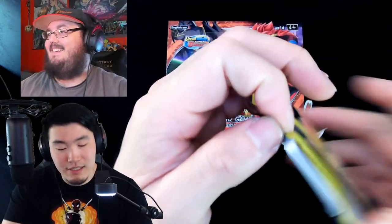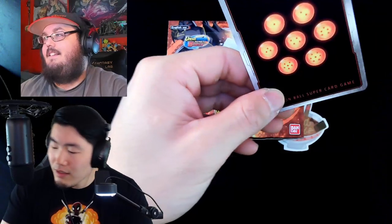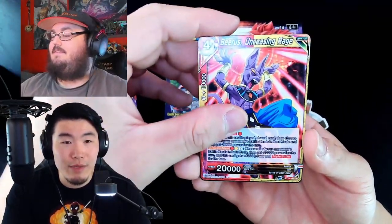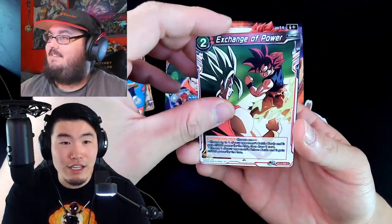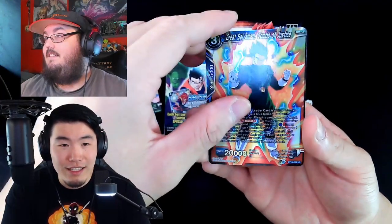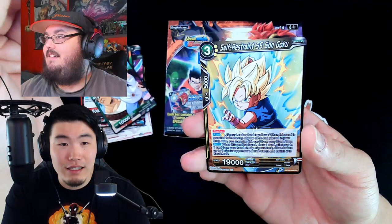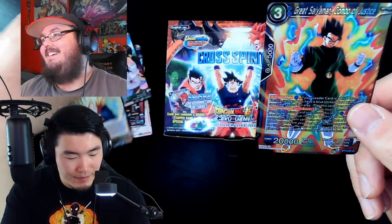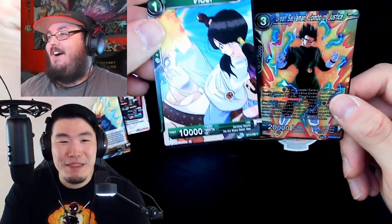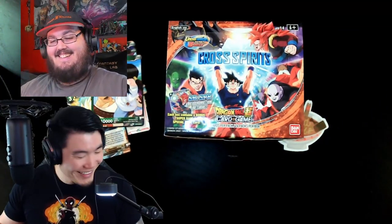Maybe the Super 17 pack will be the one. Frieza Unlikely Savior, Beerus, Majin Buu, Vegeta Exchange of Power, Great Saiyaman 2, Sun Goku, Piccolo, Krillin, Videl, Great Saiyaman — back-to-back Videl! And the last card is a Goku. By the way, that Videl card — she's kicking Nappa! They literally just reused his model design. That is Nappa.